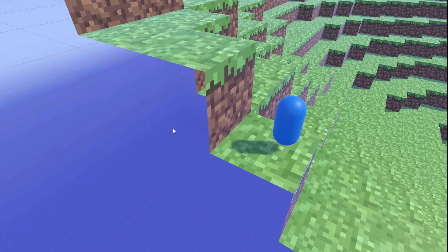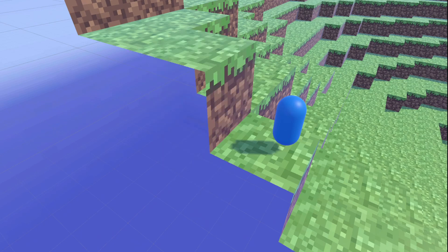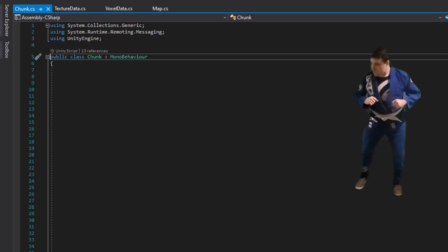Minecraft is created using a series of hollow meshes called chunks that update when a block is mined. The first thing we need to do is build a chunk of dirt, but since I'm the avatar, we can do that easily with some earthbending.